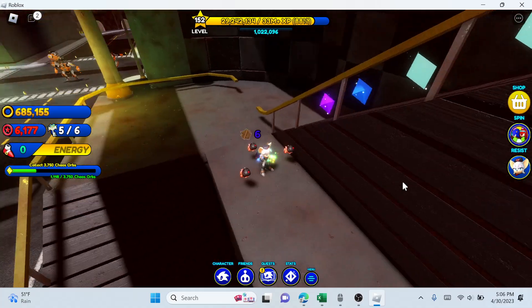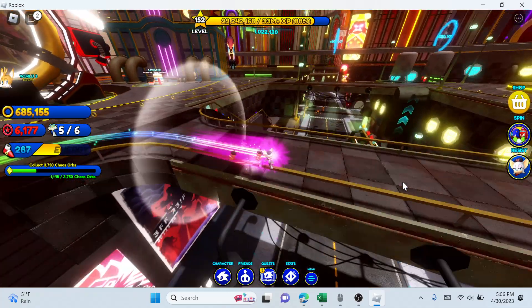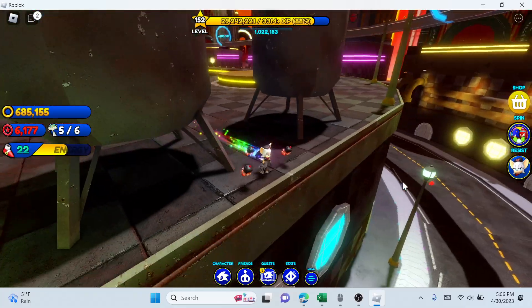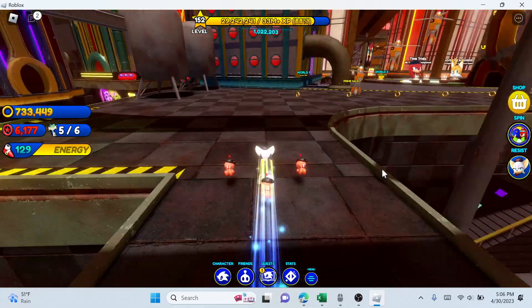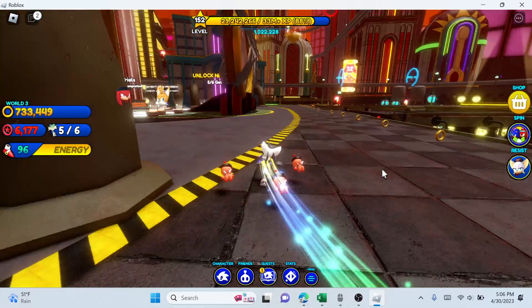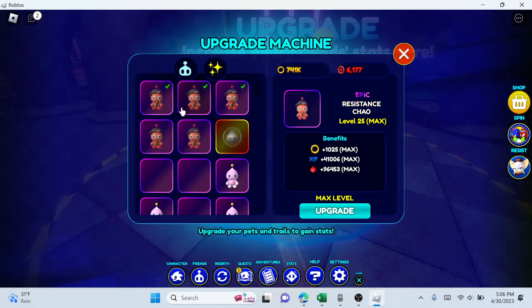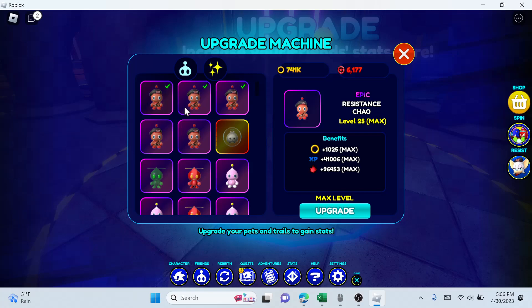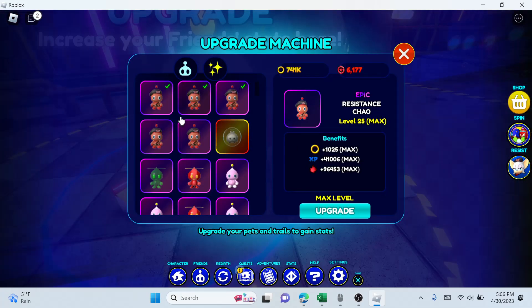There are also some scraps on these stairs if you really want to get them. After you have 1,000, collect all the rings because there are lots of rings around here, and upgrade your resistance shells. If you level them up to only level 10 they already do 36,000 damage, so that's really good.